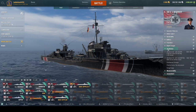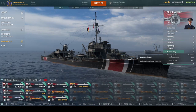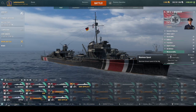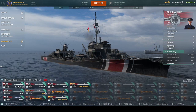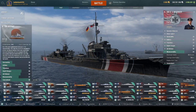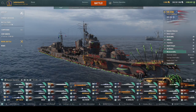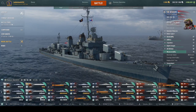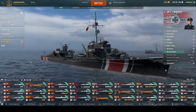Maneuverability is actually decent — 36 knots, and with her improved engine boost from the recent patch she goes noticeably faster. However, the turning circle at 760m with a 4.4-second rudder shift is not the best. Akatsuki has a similar one, but the Benson has a 570m turning circle — so there's a huge difference.